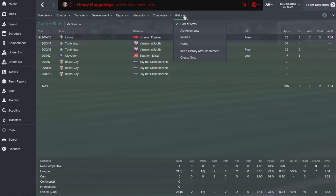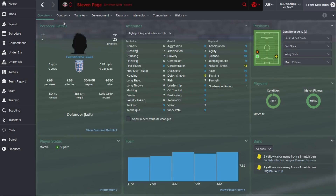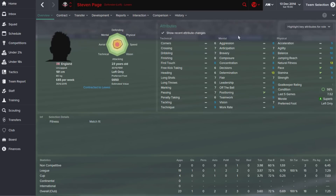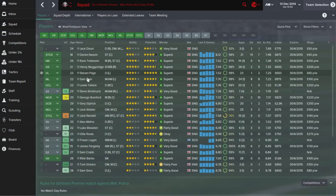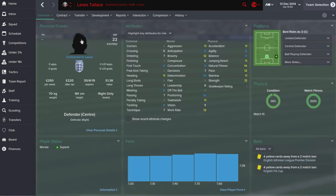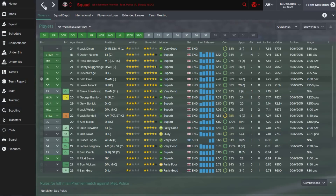Muggeridge at right back has seven assists, which is absolutely superb for that position. Stephen Page out on the left has done a great job — he's so well-rounded for this league, doesn't have an attribute below six, some really nice physicals and decent mentals, and a 7.29 average rating — incredibly solid. Talak at centre back has been great too: a 7.37 average rating at 22 years old, an absolute rock, and a very worthwhile signing.